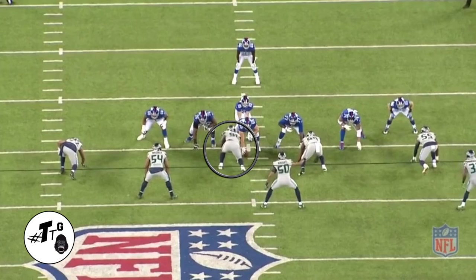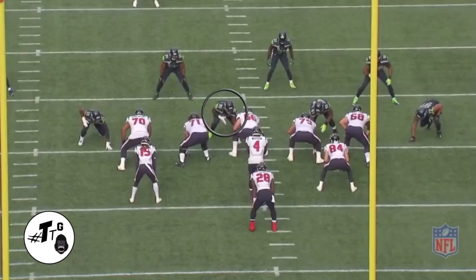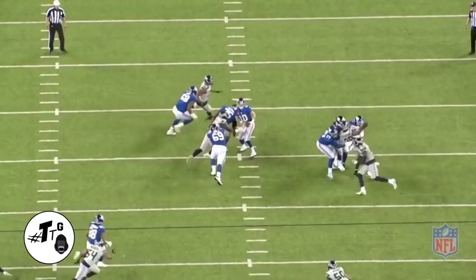In 11 personnel five-step drop, Reed defeats Jones with a two-hand stab to create separation, then does a simple swim move to get the sack and force the fumble. In a pistol full house formation triple read option, Reed does a good job of staying solid and doesn't get moved out of his gap to make the play.